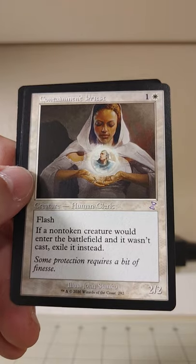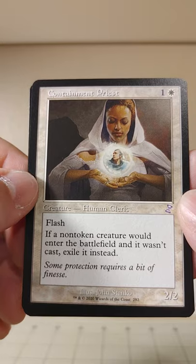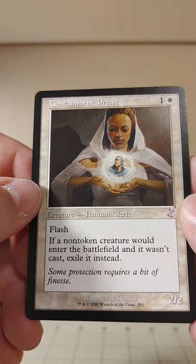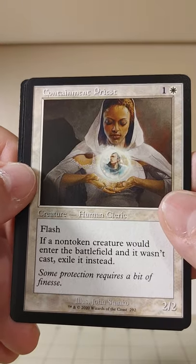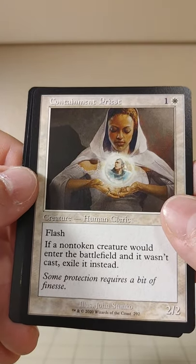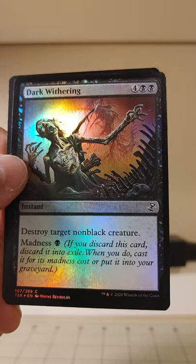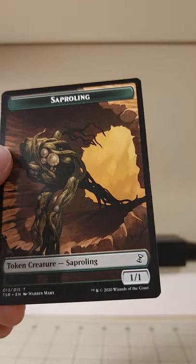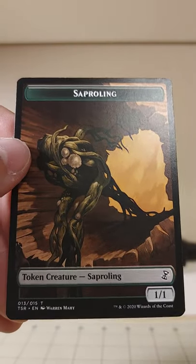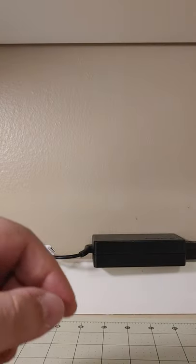We've got a Containment Priest — I think that's a Core 2020 or Core 2021 card. White, one mana, a 2/2 Human Cleric with Flash. If a non-token creature would enter the battlefield and it wasn't cast, exile it instead. Nasty. And we've got another foil — Dark Withering, destroy target non-black creature. And a Saproling token, which looks like the broccoli I had last night after I was through with it.